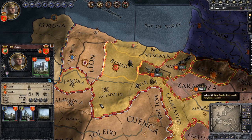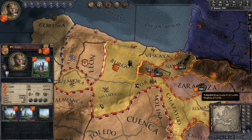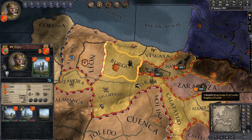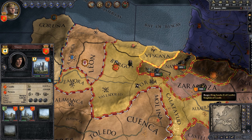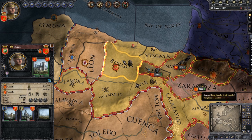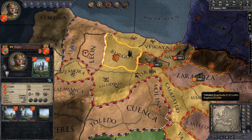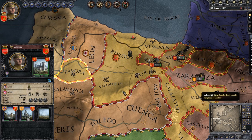Another question people bring up is regarding the taxes you receive: how is it determined why you're getting certain tax money from some areas and not others? Well, first of all, the easiest thing to understand is that you're only going to be receiving taxes from areas where you are the direct person in control. For instance, my character in this game — Burgos and all three of these areas — if you click on them, you can see my king's portrait on them.